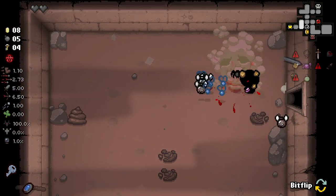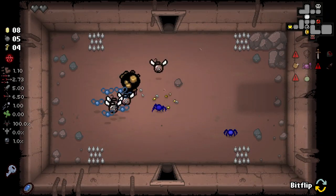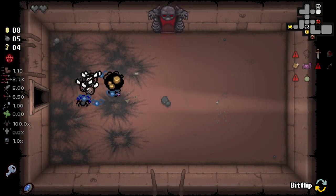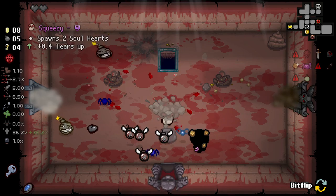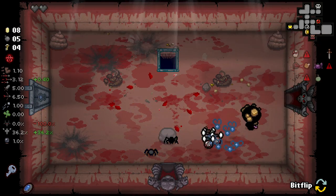Big problem here though - 49% chance upon going to the next floor to get two broken hearts. I'm fairly sure that's going to kill us, but we'll see. Now we still have nugget and we get spirit sword - pretty good stuff. I don't even know why I picked up Squeezy there, that was such a bad idea.